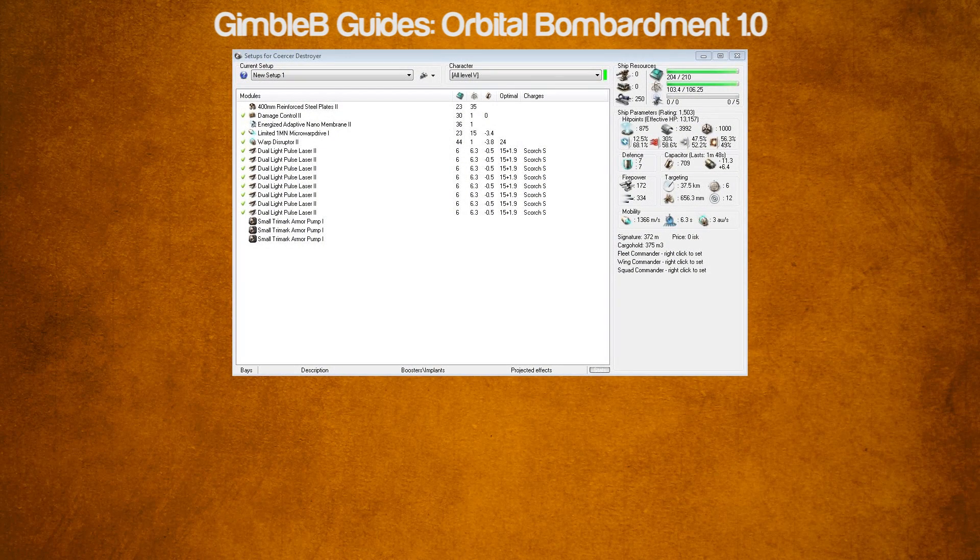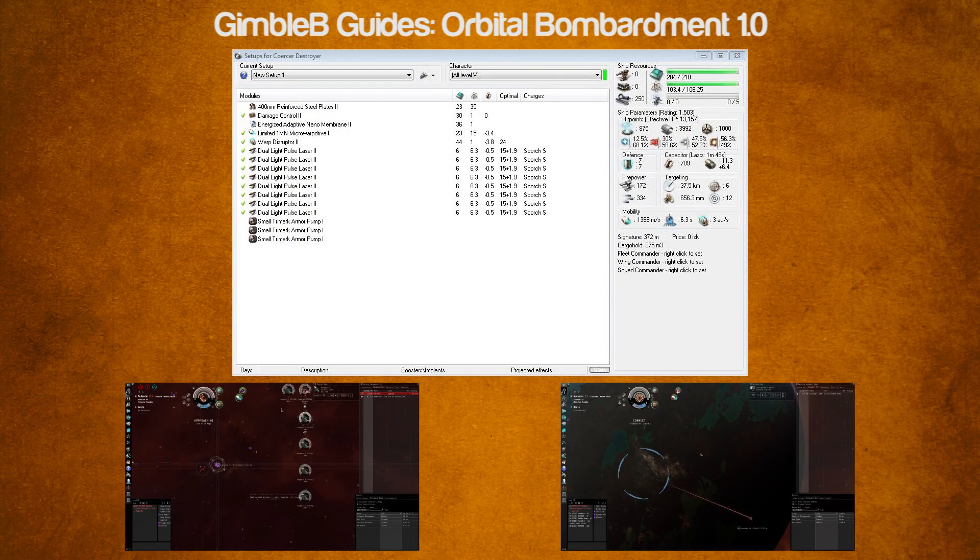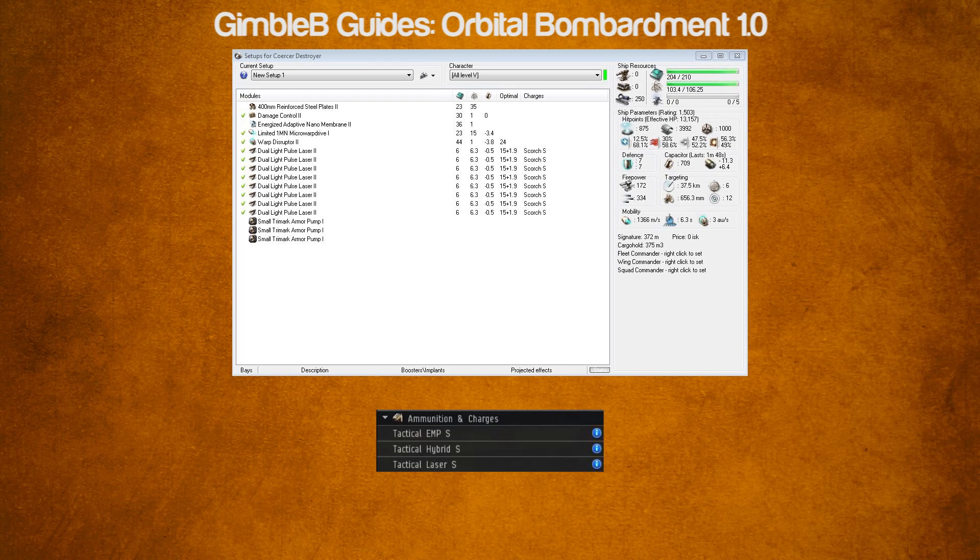Next you'll want to pick your ship. Right now the Corsair is one of the best options as it can switch between fighting in space and firing at the ground. It also has the strongest potential Orbital because it has 8 turret slots. Don't forget you'll also need to have tactical ammo to fire at planets.